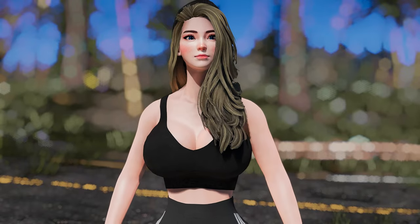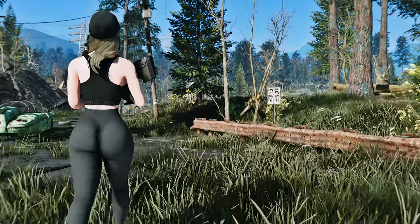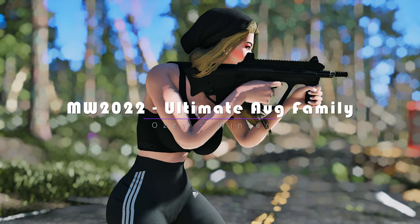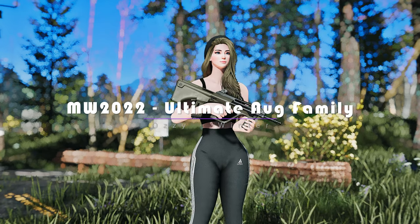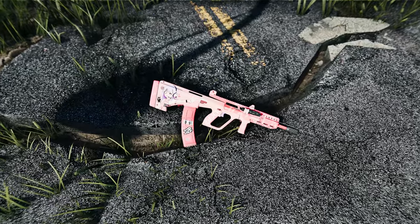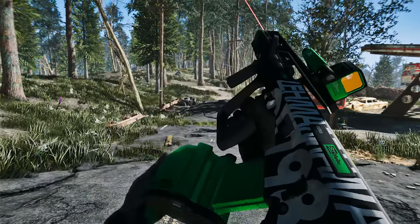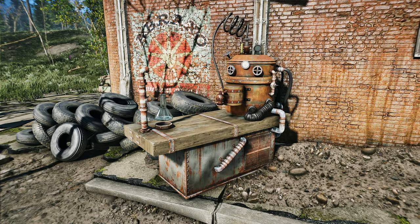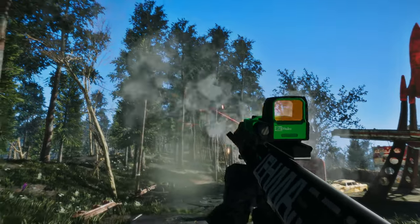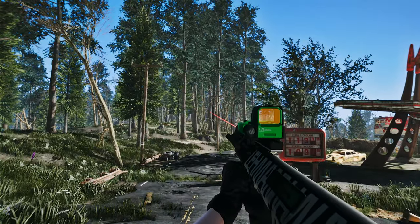In the world of Fallout 4, where survival is key, one mod stands out for its incredible customization options and the addition of a powerful weapon: the MW 2022 Ultimate Og Family mod. This mod brings the highly customizable Og from Modern Warfare 2022 into the wasteland, complete with detailed blueprints, ported sounds, and immersive first- and third-person animations. With this mod, you have three ways to acquire these impressive weapons. The first is through crafting — simply head to the Bruin Bullpup Family tab and use your skills to create these advanced firearms.